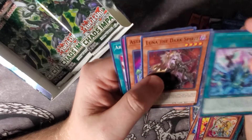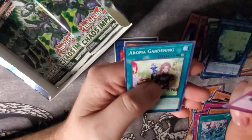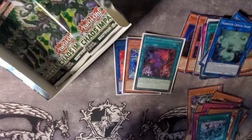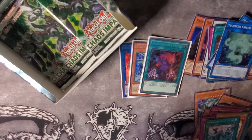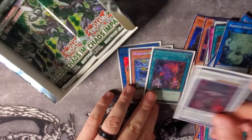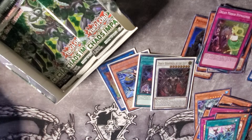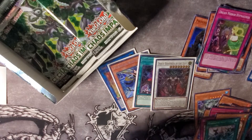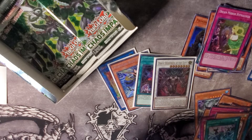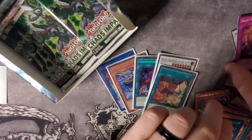Gladiator Beast United, another Luna, Astroghouls, Soul Levy, and Aroma Gardening. Going to sleeve up this Draco Berserker — he's really, really cool. We have room for one more Ultra Rare, and I really hope it's Striker Dragon. I really, really need that to be able to finish my Rokket deck so I can get you guys a profile on that.